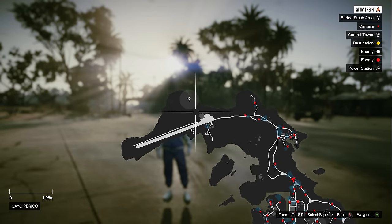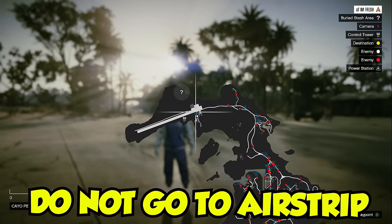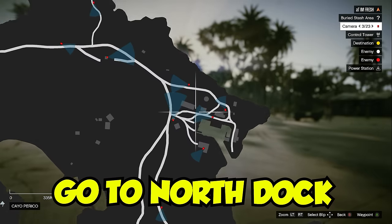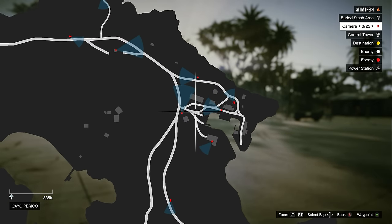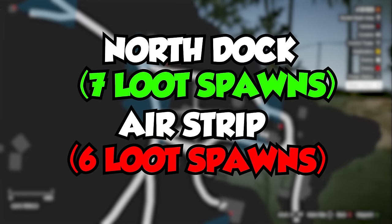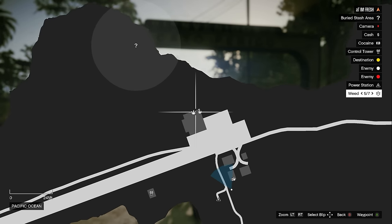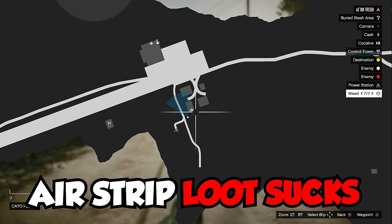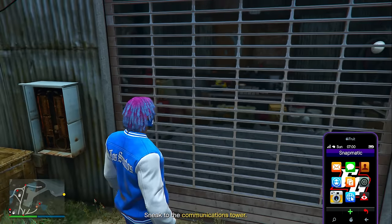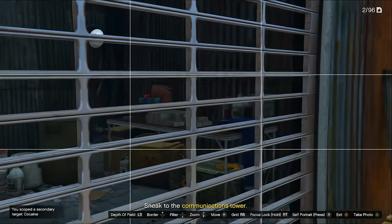When you're usually doing the gather intel mission, you would normally scope out your secondary targets only at the airstrip. Well, after the recent nerf, the airstrip is no longer a place you want to go to. The new location you want to scope out your secondary target loot at is going to be right here at the North Dock. The reason you want to scope out your secondary targets at the North Dock only is because over here you can actually get seven potential loot spawns. Over at the airstrip, you could only get six. And for some reason, when Rockstar did the nerf to the Cayo Perico heist, all the loot over at the airstrip is the worst possible loot — almost all the time you're going to get either the green stuff or cash. But the best secondary target loot is the white stuff, and the North Dock is 100% going to get you the white stuff every single time.